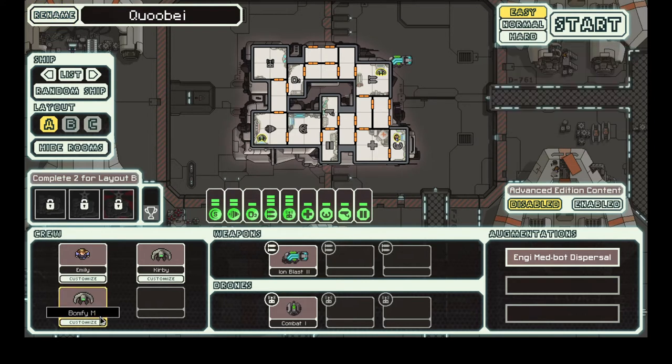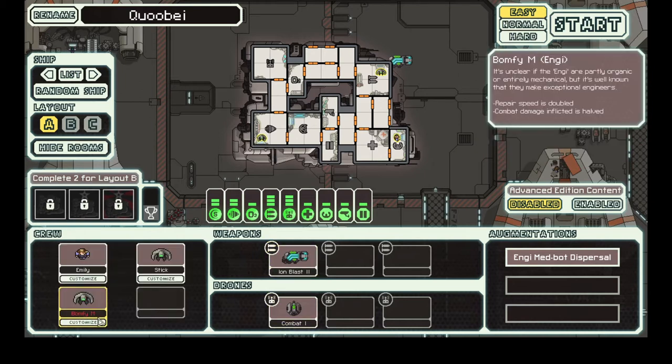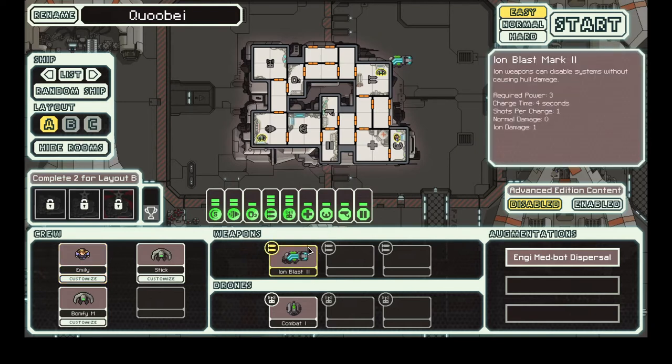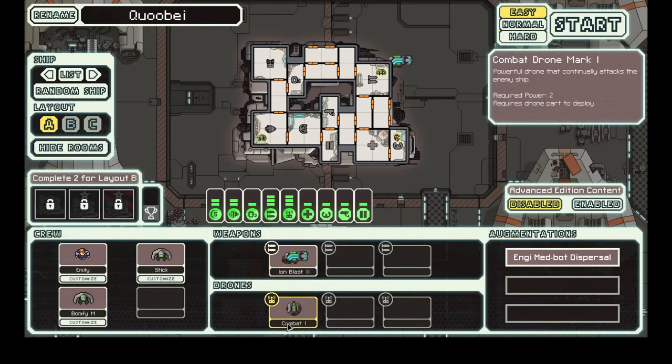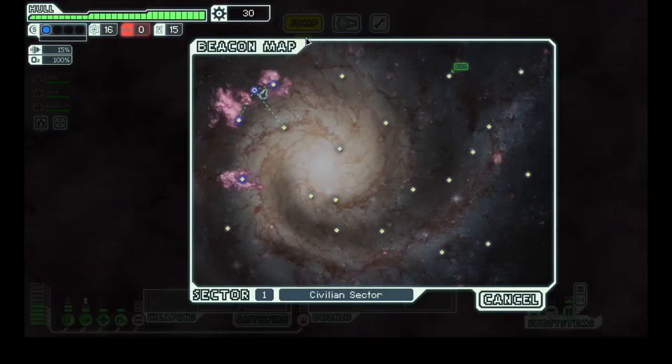So we've got Cube, Kirby — yeah, you're gonna be Stick — Stick, Bonfiem, and Emily. Oh, Emily's back, interesting. This is a very unusual ship. We have no way to directly attack anyone, because all we have from the start is an ion blast. We can stun things, essentially EMP them, but we cannot directly attack. We have to use drones. We spawn in the nebula, which is good — means we'll have less later on.